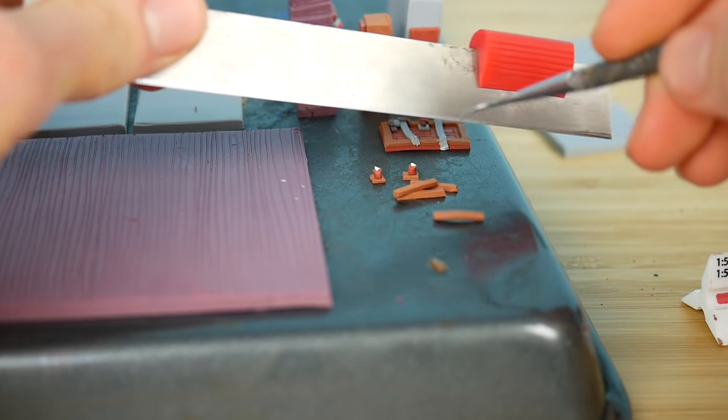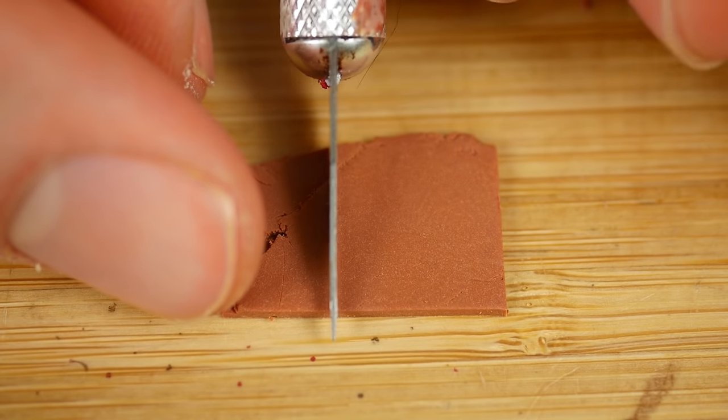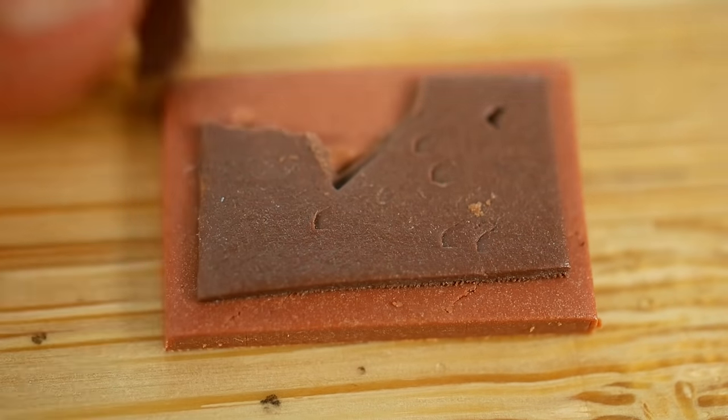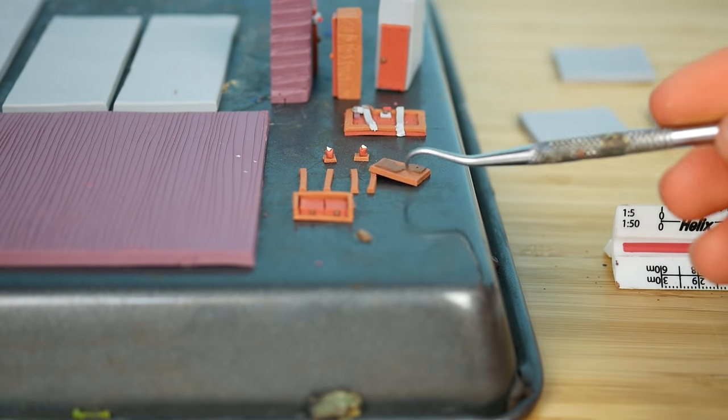Now we're gonna make what I think is a painting. Let's place some brown clay onto it and we're gonna paint it after baking.